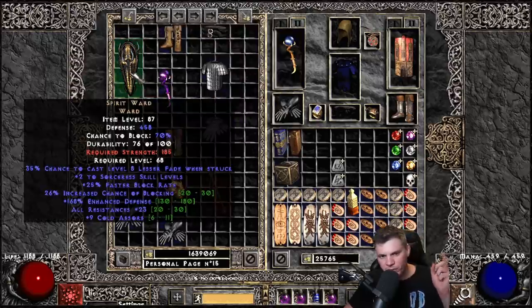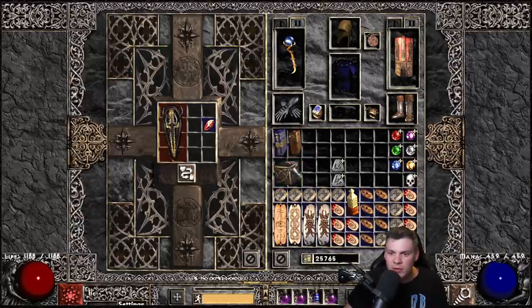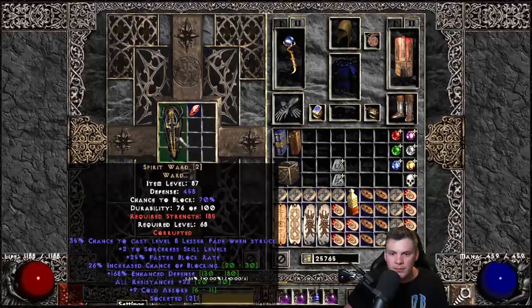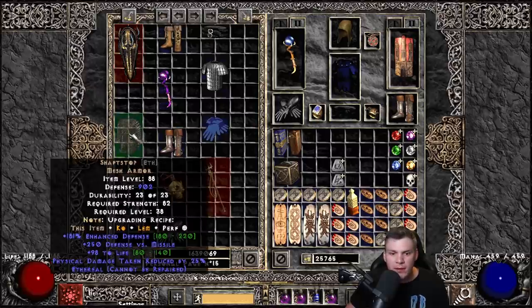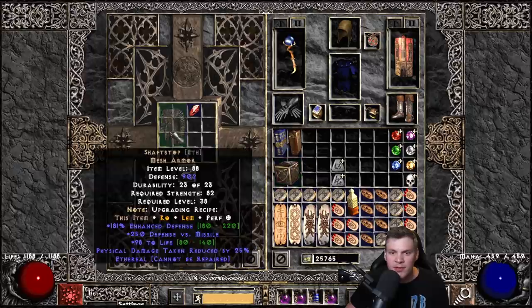I kind of want to do the Kelpie Snare at the end, so we'll save that. This is a really cool shield although it has a very high strength requirement - two Sorcerer skills, faster block rate, and a chance to proc Fade with a lot of all-res. Let's see if we can put something interesting on Spirit Ward. It rolled two open sockets - that's kind of cool. Maybe two perfect diamonds, or two Hel runes to bring that 185 strength requirement down a little. That's a cool potential shield.